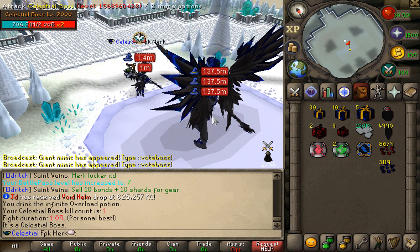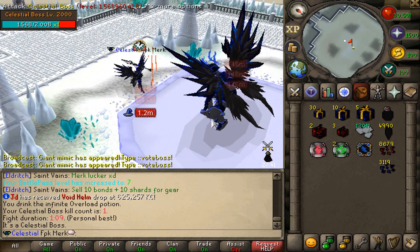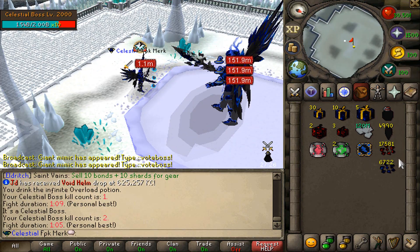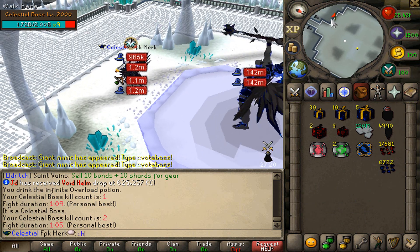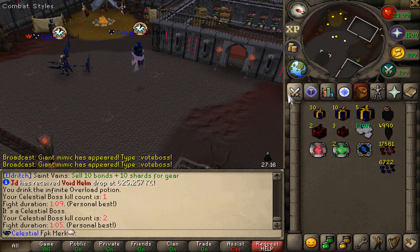We are about to get another kill right over here. Let's see what loot we will be getting — another one has been killed. We got some more upgrade fragments as well as some more stuff. I will teleport home now and also open up some of the boxes.